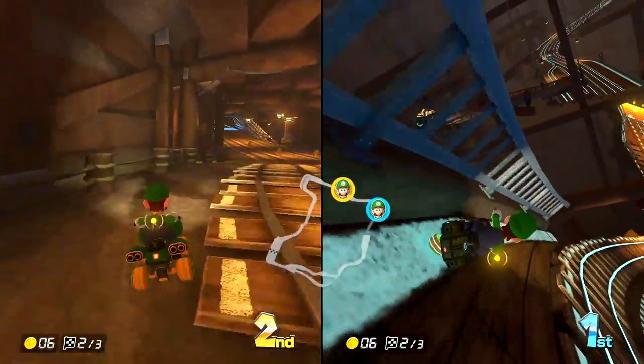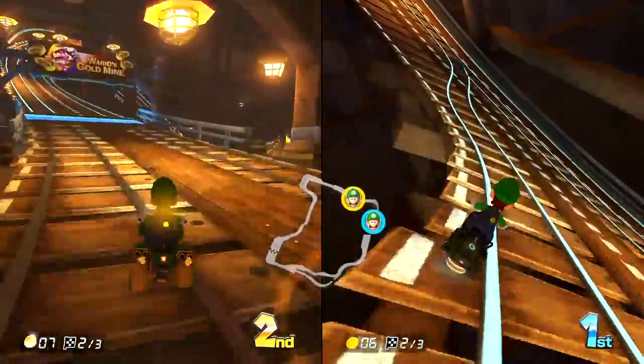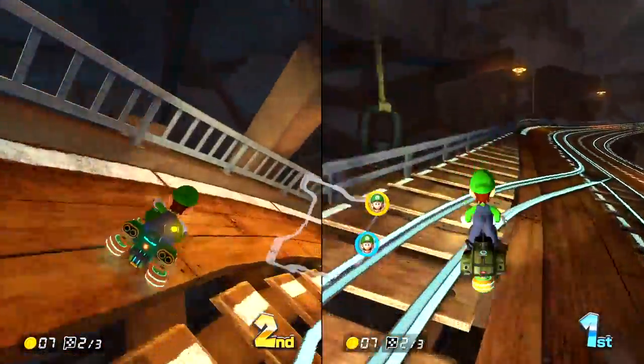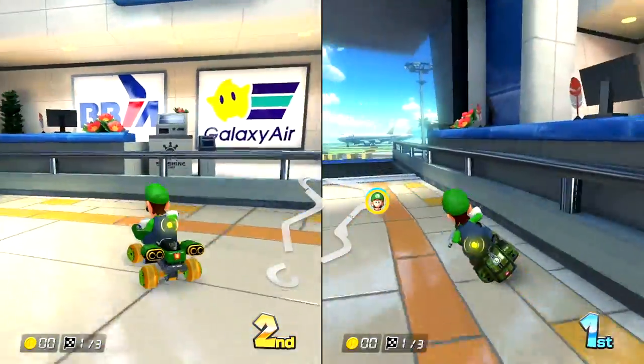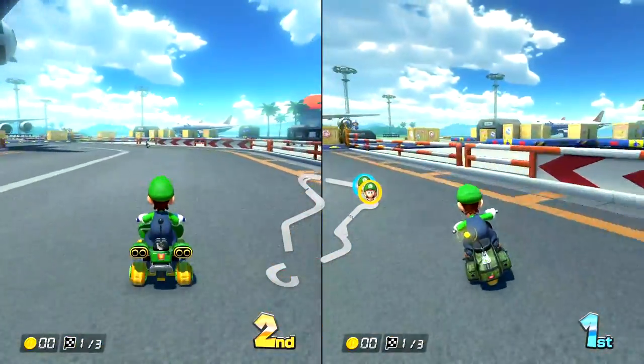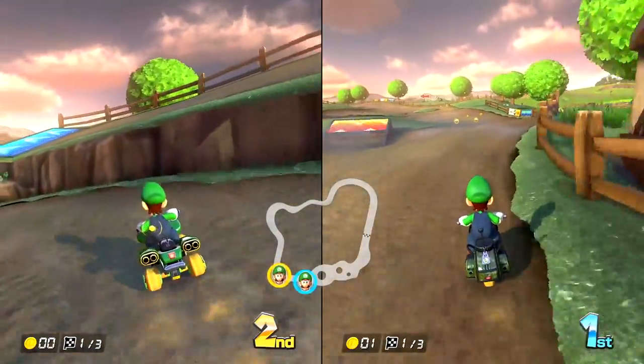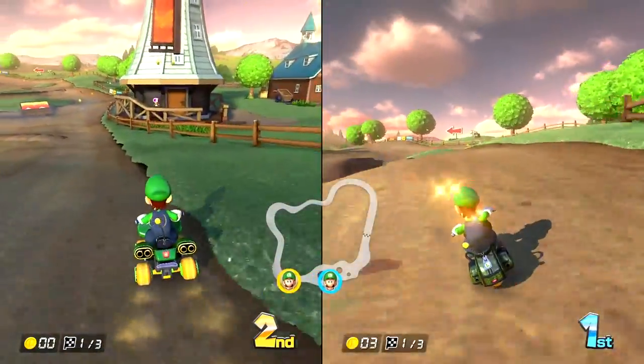Other courses such as Wario's Goldmine have a lot more available coins in them, but they take a lot longer to complete than Moo Moo. Trust us, Moo Moo comes out on top. You can choose random courses as an alternative, but it's a lot less reliable and will only take you longer to farm coins in the grander scheme of things. And you're going to have to mash the A button anyway, so you might as well keep it as consistent as possible.